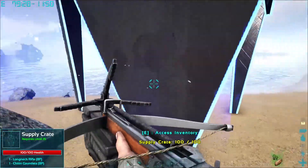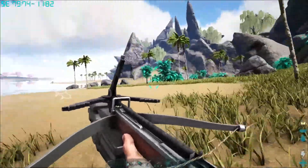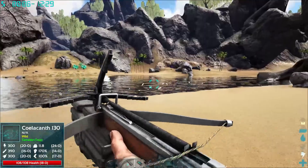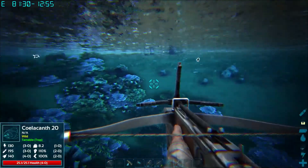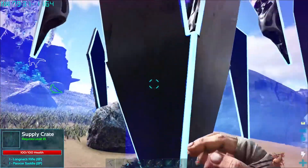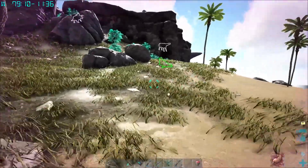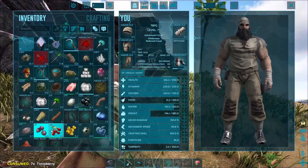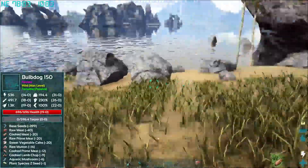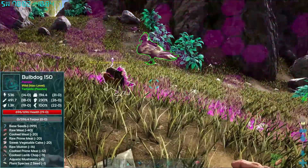Check out this long neck rifle blueprint — ascendant! 380 damage. That'll be a nice upgrade. Now, it doesn't make sense to use that with the FMJ tranqs because the trank stuff does not scale with it, just the damage — so you got to be really careful, but that'll still help us out for some other things. This one dropped another long neck rifle — a 363 long neck rifle and a Parasaur saddle. Nice. We found one of the plant species seeds — that's plant species Y, but the bulb dog wants plant species Z. We could use six aquatic mushrooms or nine cooked lamb chop. Let's go Adventure Island — I think we're told there's some over there.